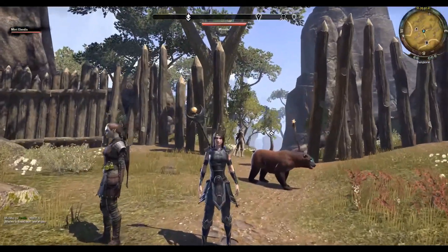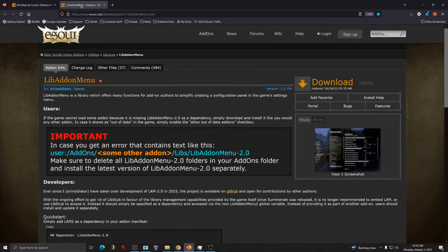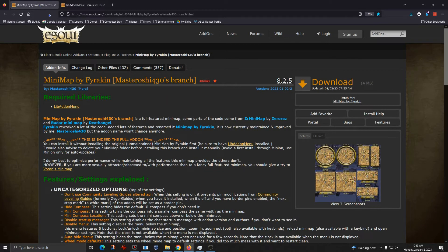Here's a page where I found a mini-map that works in 2023 — you'll notice the date is basically today. I'm recording this on the 2nd of January, and this looks like it was released on the 2nd of January. This also requires a library add-on called LibAddonMenu, which goes to its own page, and you'll need both of those to make this work.